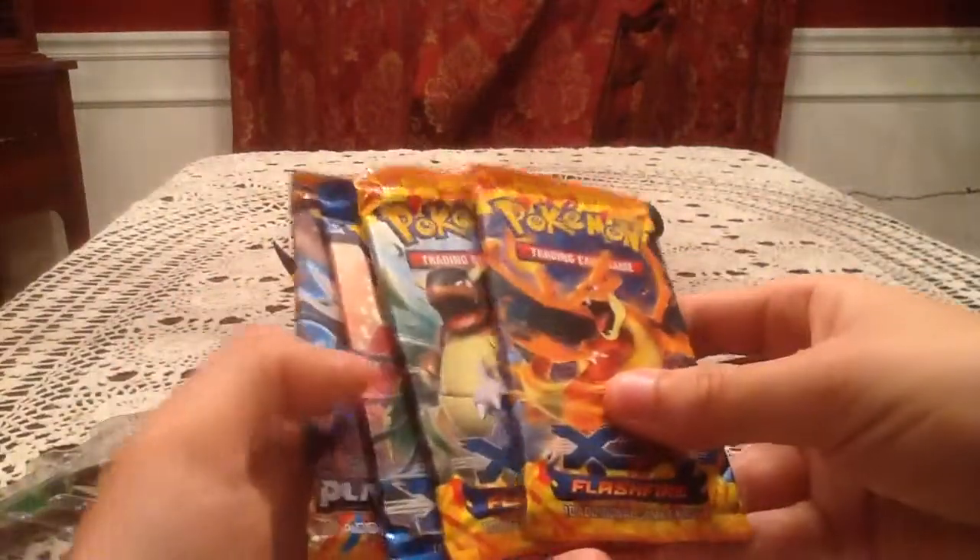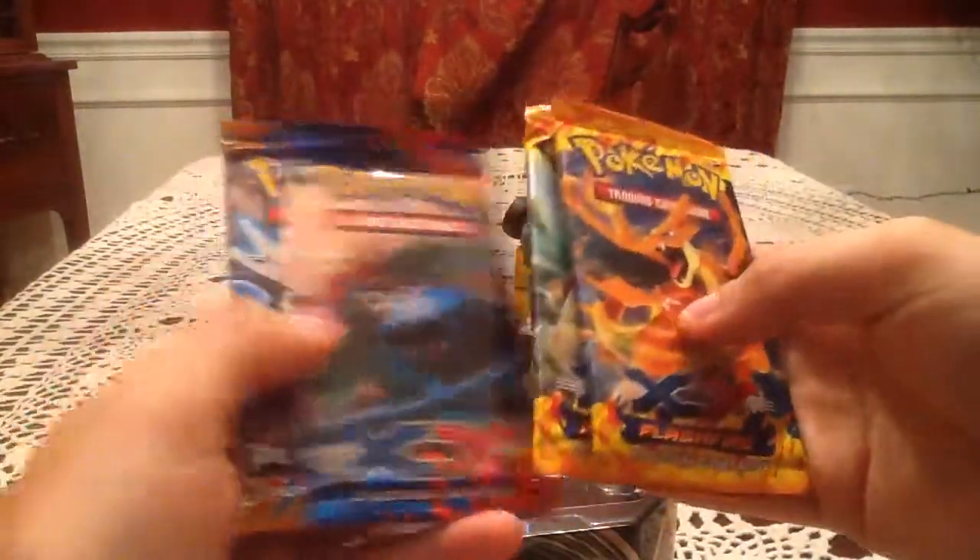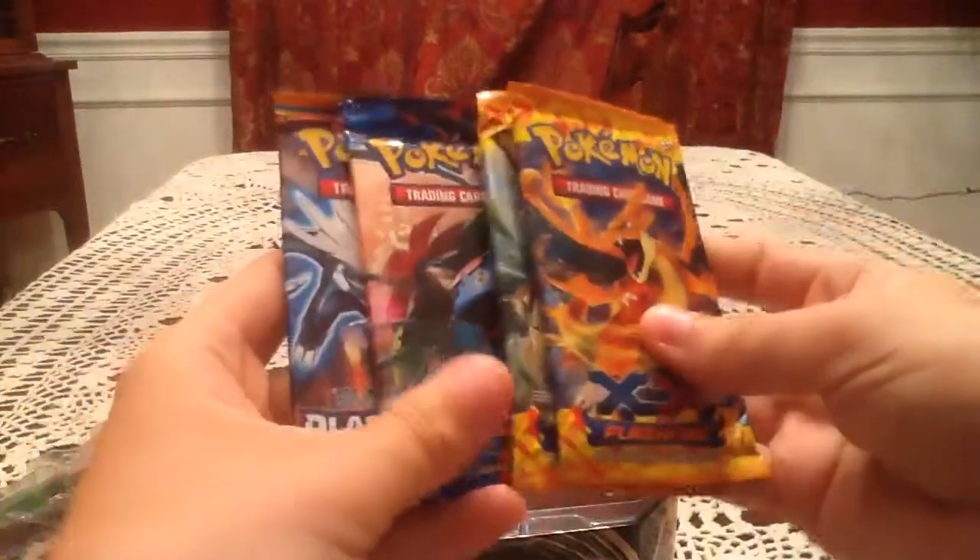Inside this tin we have two Flashfire packs, an X&Y pack, and a Plasma Blast pack.